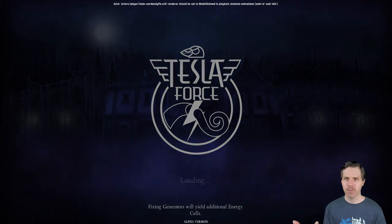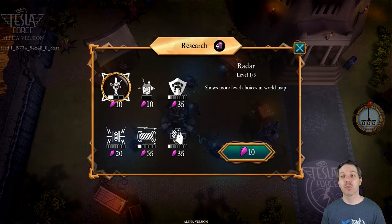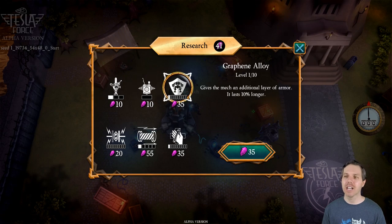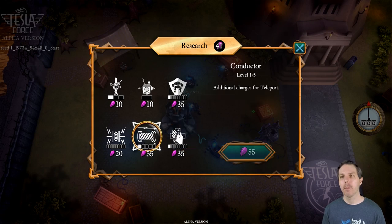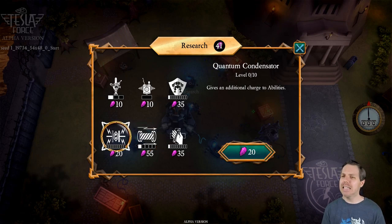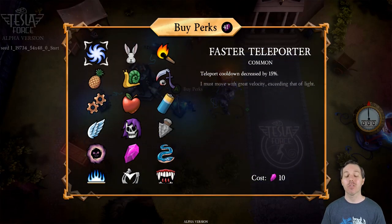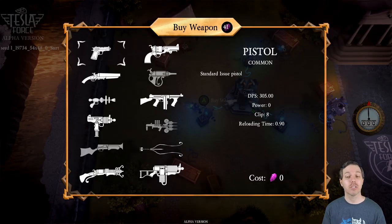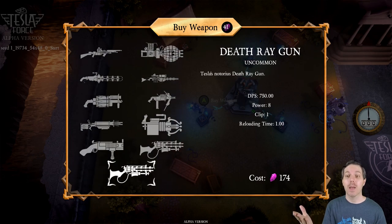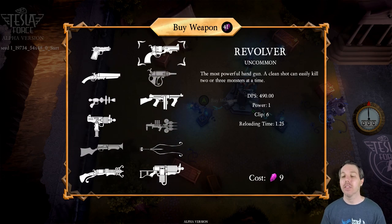Once that's done you run back in for another run, and you head over to Research. You can spend time getting better radar, being able to see rewards for each level, increasing mech shielding, more health, more teleport charges — which is very important — and more charges for your abilities. These are permanent upgrades, whereas the perks you buy are just for your next run.